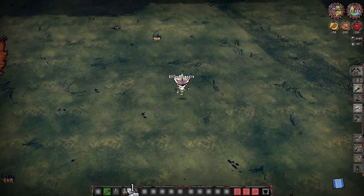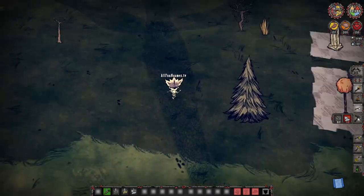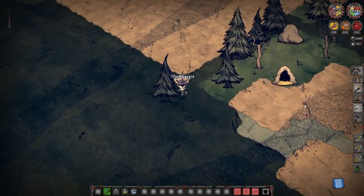So let's start with the basics and go from there. Essentially when you explore around Don't Starve Together, you're going to want to make sure the first item you get — if you happen to come across any flint — is making yourself none other than the pickaxe.